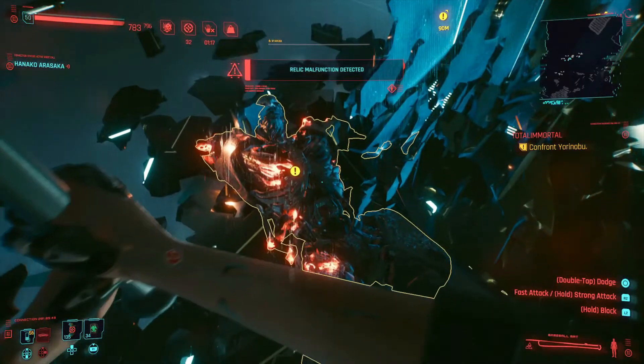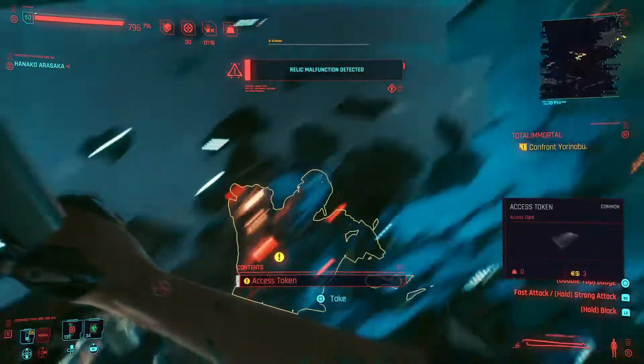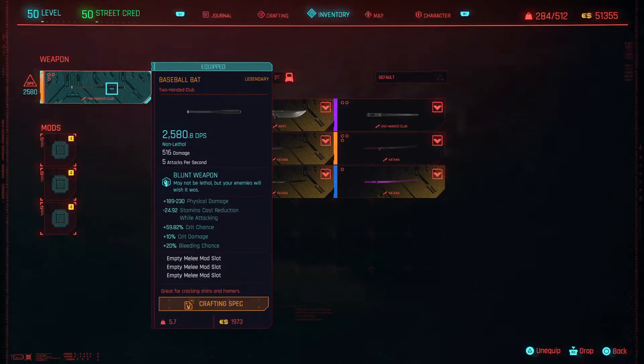As promised, we have crafted a legendary baseball bat and we have went yard on Mr. Smasher. Before we get started, I'm going to show you the crafting costs. It will cost you 15 blue, 15 purple, and one legendary component.